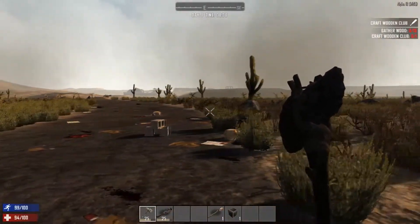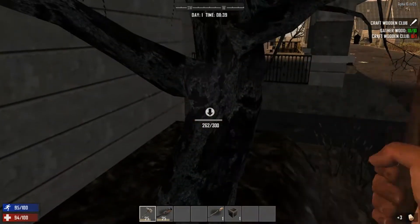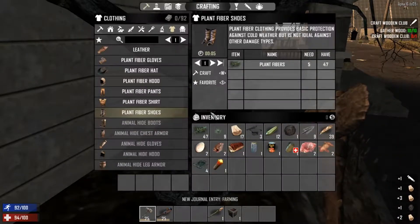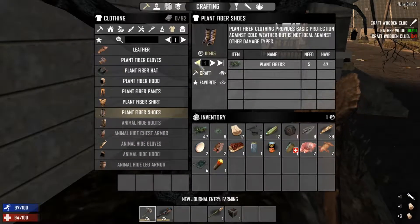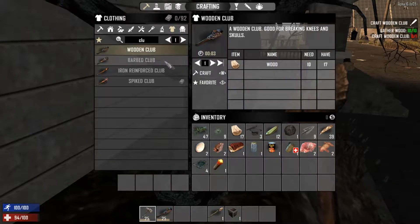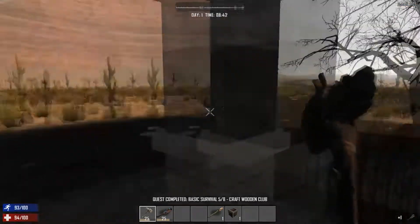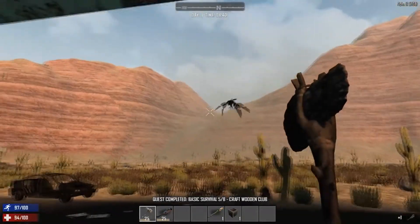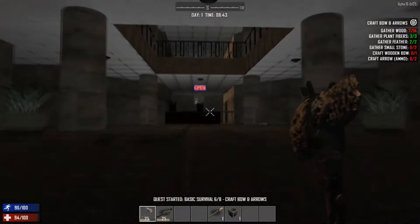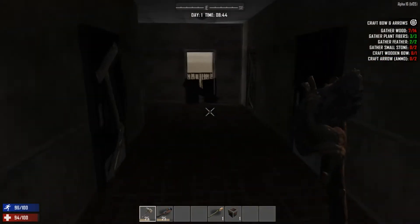Looks like a bridge over there - is that a prison? Oh, we may have found a prison. Now you see the wood - I'm only getting one per swing at the moment. Oh I get coal from that. Wow, that is the new buzzard or the vulture - don't want to be messing with him. I want to get to a safe room for a minute, so bear with me, I'm going to get myself into a safe room, or safe-ish room I should say.